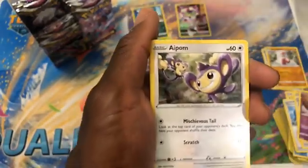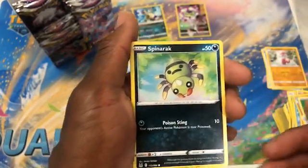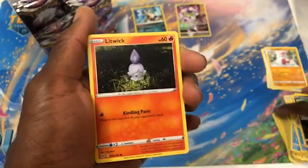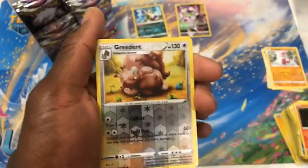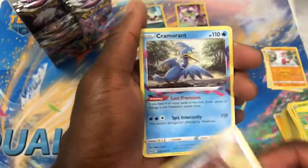Pack nine: Clefairy — I think I have enough Clefairy for a deck. Napalm, Spinarak, Lickitung, Rosalia. Reverse ingredient in two. Cramorant — I actually needed that too.